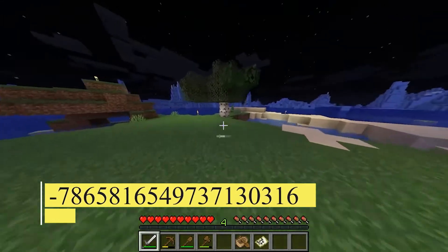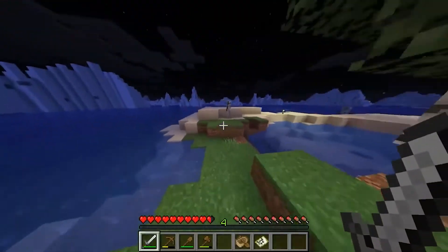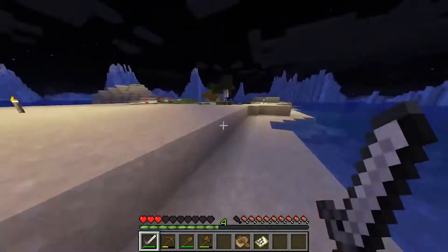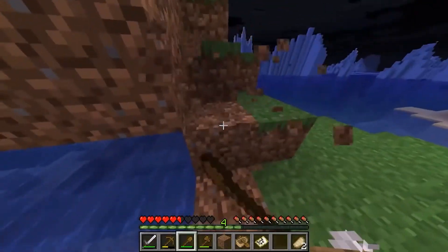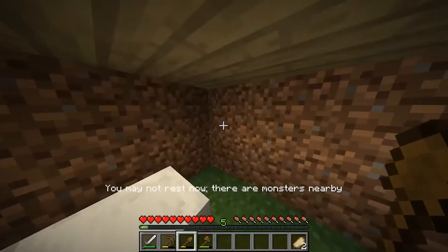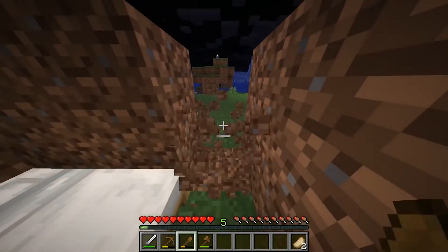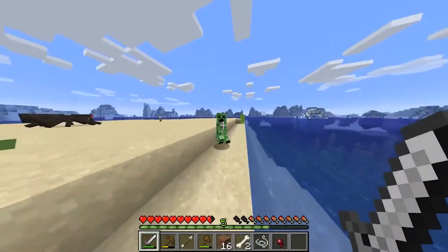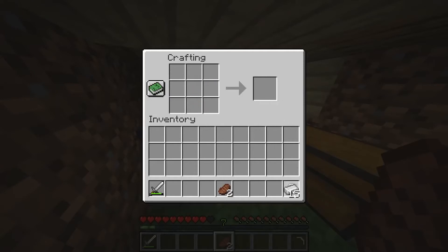Frozen Island Seed. Negative 786581654973713031-6 is the seed number. 1.14 is the needed version. Minecraft creatures like polar bears, massive glacier structures, and the occasional igloo combine to provide the perfect winter wonderland spawning place for your Minecraft world. The freezing terrain into which you spawn is rather large, but there's a landmass nearby where you can grab critical materials before returning to the ice sheets. Perhaps the most appealing aspect is that you'll spawn on a survival island surrounded by ice, allowing you to mine down to the bottom for valuable minerals and resources.